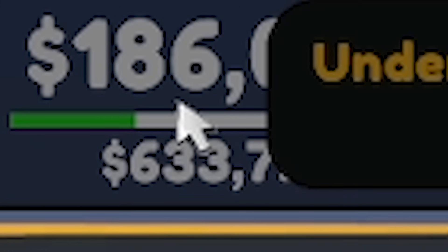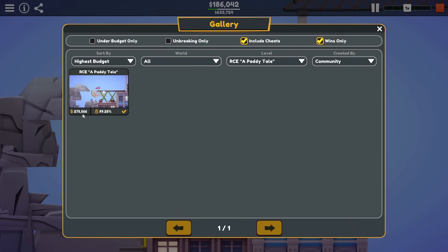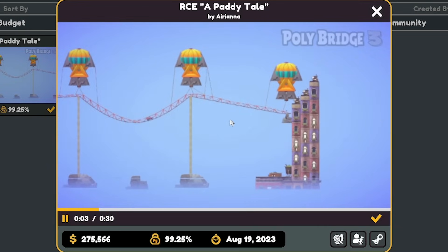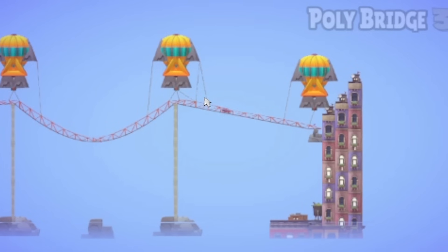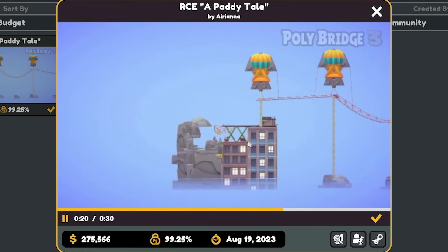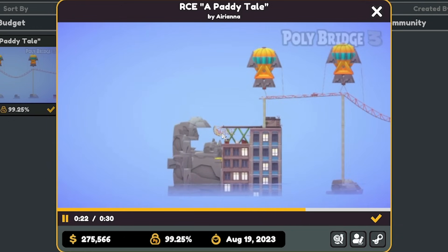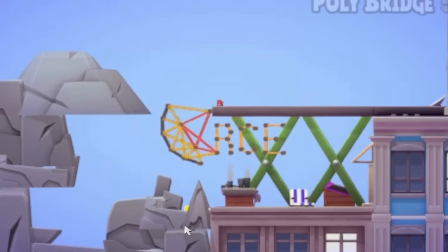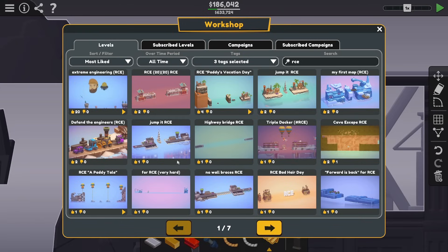Let's have a look in the gallery. I did it for 186 grand. Oh this person did it for 275 — they use a lot of steel. Very pricey. They still had to use rope to support as well. Look at the little Paddies in the air, they're so cute. Did they use springs at the end? Oh yeah, they used a lot of springs. Very bouncy. Anyway, that was quite a cool level.